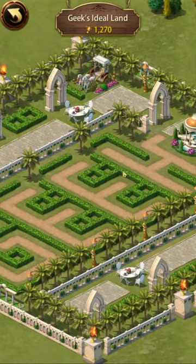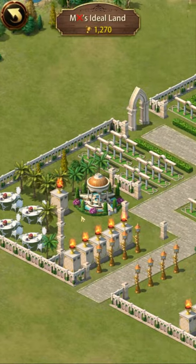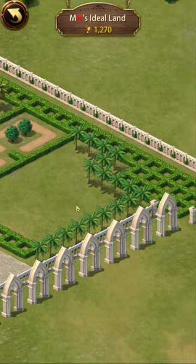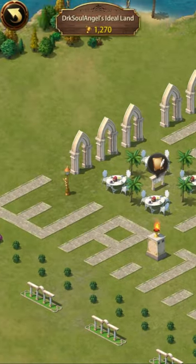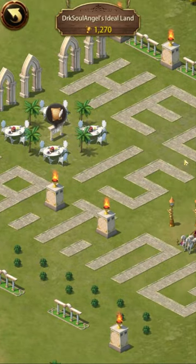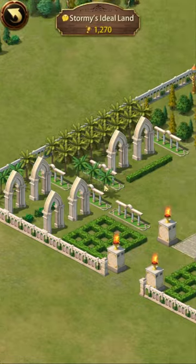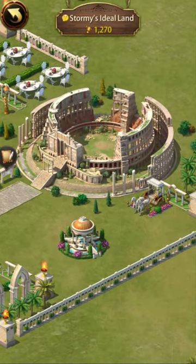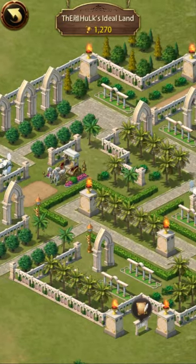What most players don't yet realize is that the Ideal Land is a carbon copy of a common monetization feature found in similar games. Ebony has a habit of seeing what other games are doing and then taking it to new extremes. Unfortunately it's also usually done with a reduced quality of design. Fortunately in this case the implementation of Ideal Land doesn't look as awful as other attempts to mimic competitor game features have been in the past.